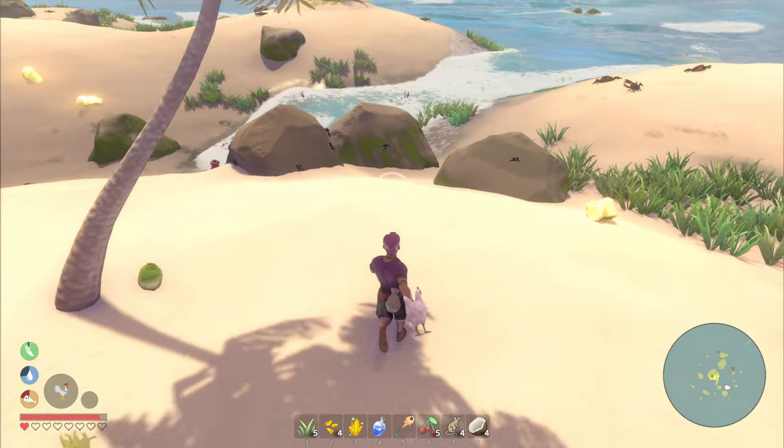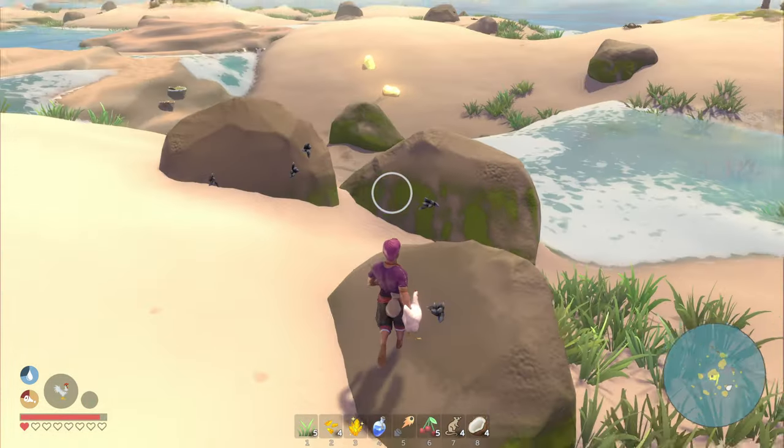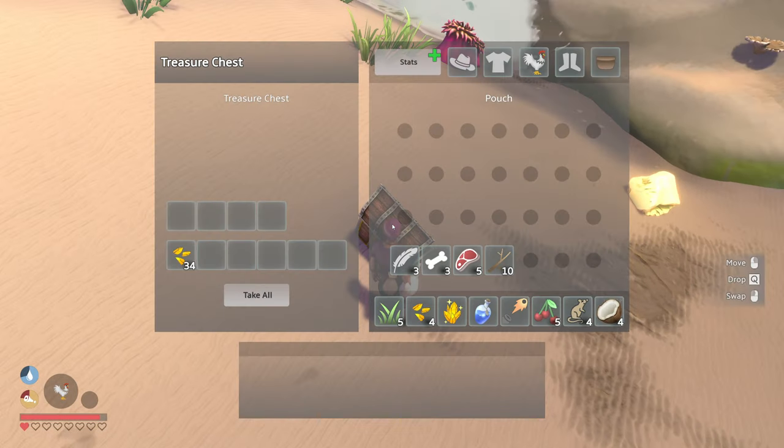I'll leave that there for the moment. I need to just get what I need. My inventory is so small — I'm not used to such a small inventory from the get-go. I'm afraid to pick these yellow crystals up because I feel like all that water is just gonna flood in here.